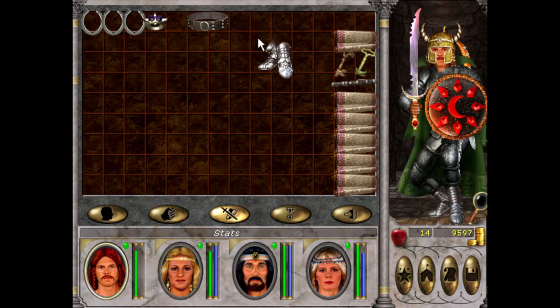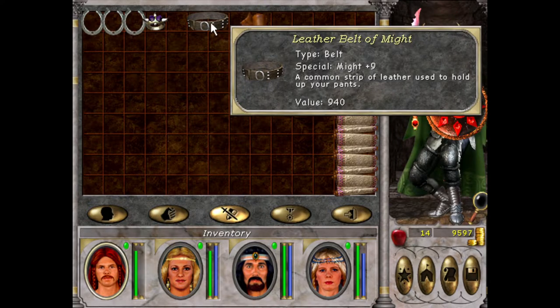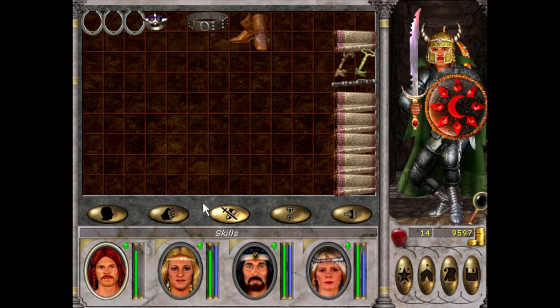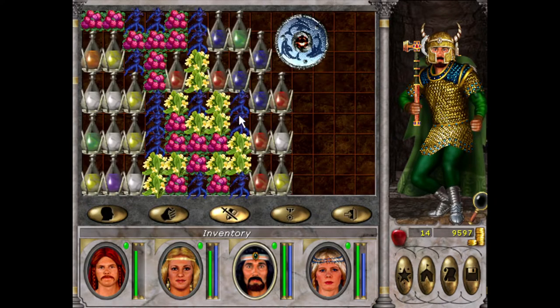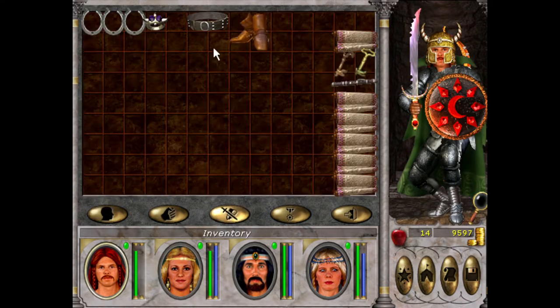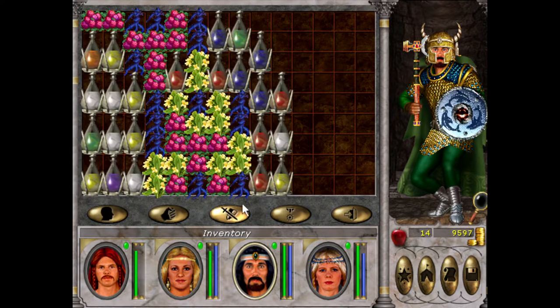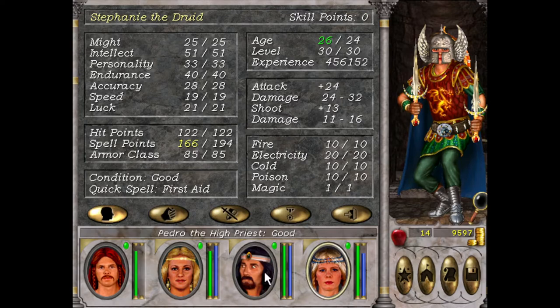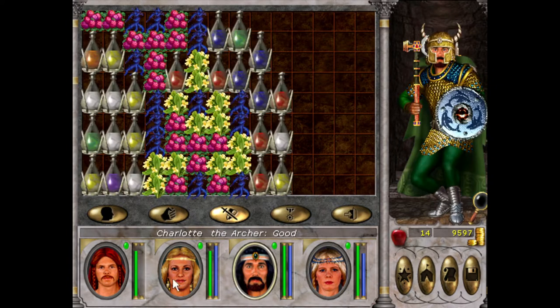Plus 8 speed — I think we'll give it to Charlotte. Yeah, look at that. Plus 9 Might for Pedro here — he's got no belt, Charlotte doesn't either. But look at her Might: 58. We'll give it to good old Pedro — oh yeah, plus 2. Does the same exact damage as Steph. We are very well balanced, and I love to see it.